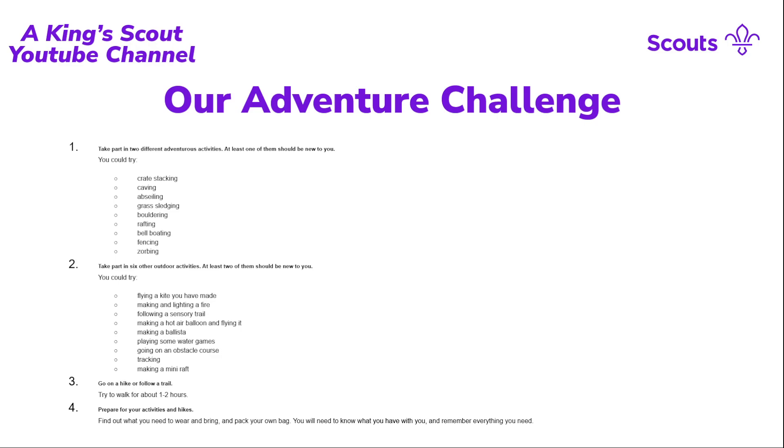Requirement two involves further outdoor activities, with a couple being new — including lighting and making a fire, which is a very useful survival skill, especially when camping or in an emergency. Other activities include water games, obstacle courses, and tracking. The main point is to get Cubs outdoors, try something new, and develop an appreciation for nature and the positive mental health benefits of being outdoors — studies show this is one of the best things for mental health, which is particularly important given the rising mental health crises we see today.